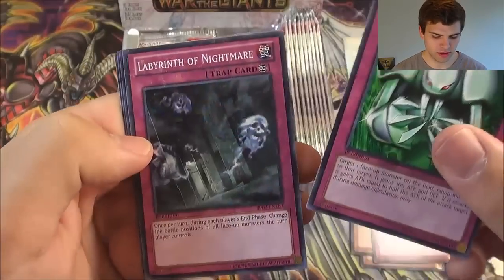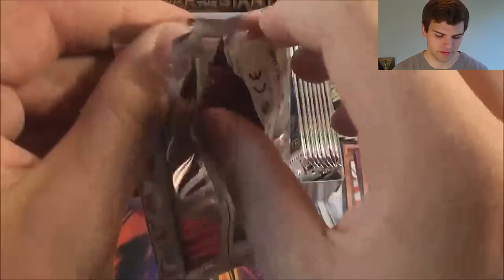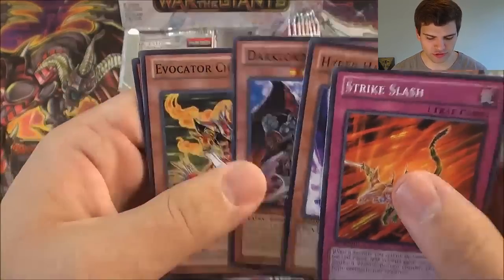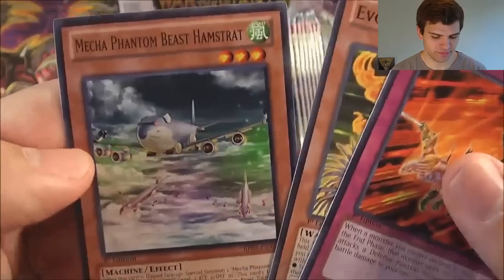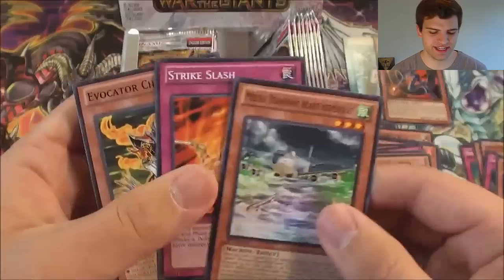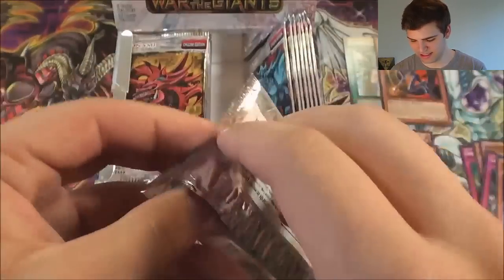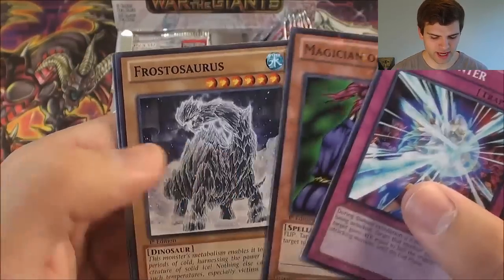Metal Morph, Labyrinth of the Nightmare, Dihi Warrior, Goblin Attack Force, Fortress Warrior. Strike Slash, Hyper Hammerhead mosaic rare, Dark Lord Zorado — nice. Evocator Chevalier, Mecha Phantom Beast Hamstrat — what the heck? Were they supposed to reprint the Dracosac in here? They're like, we'll just do that again soon. Half Counter, Magician of Faith, and Prostasaurus.